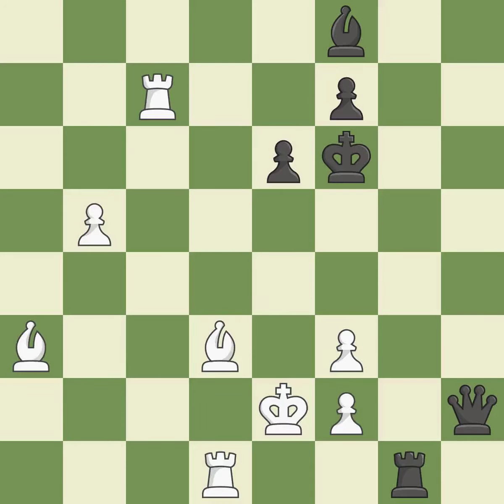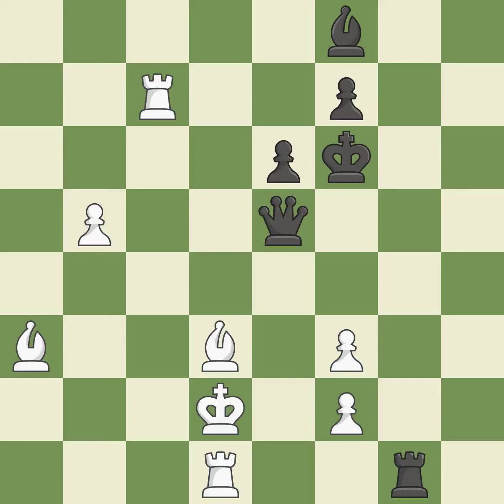This loses a pawn. This missed a move that would have produced a winning position. This overlooks an opportunity to capture a free bishop. This is the start of the end game and Black is losing — it is a miss. This gives away a free pawn. This misses a chance to obtain a winning position. This misses an opportunity to win a pawn — it is a blunder.